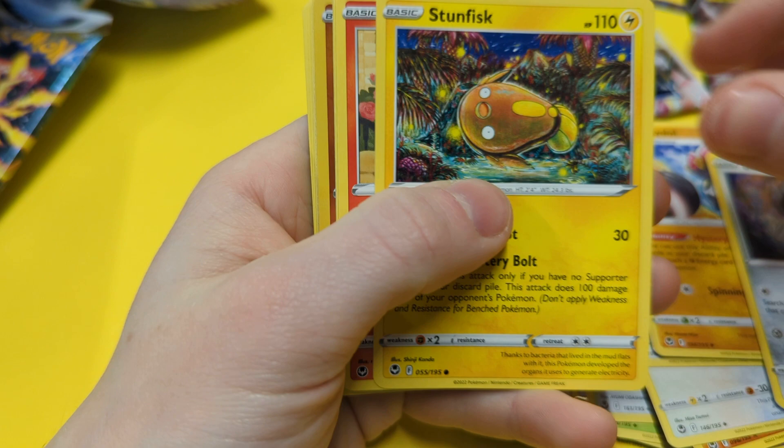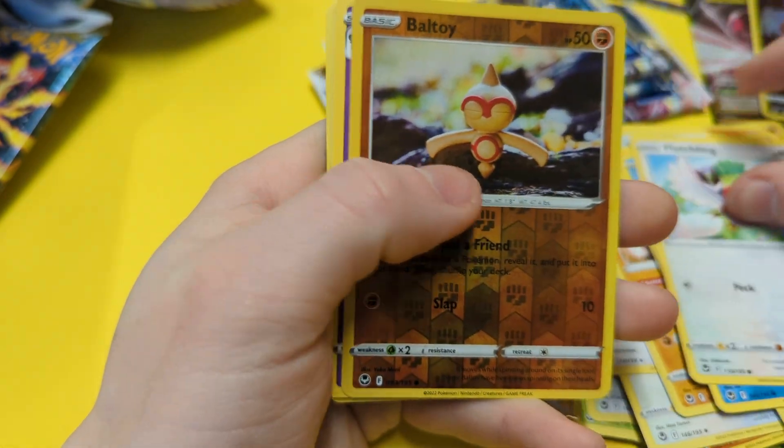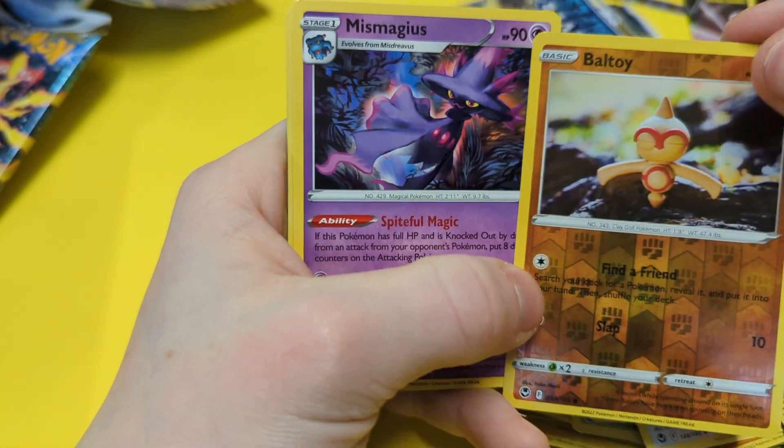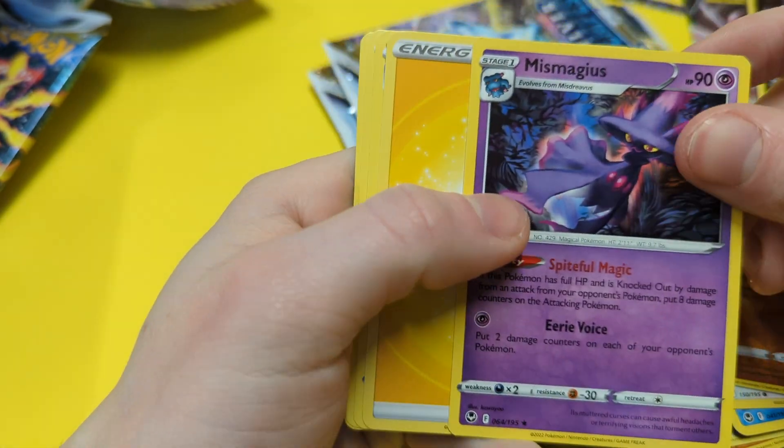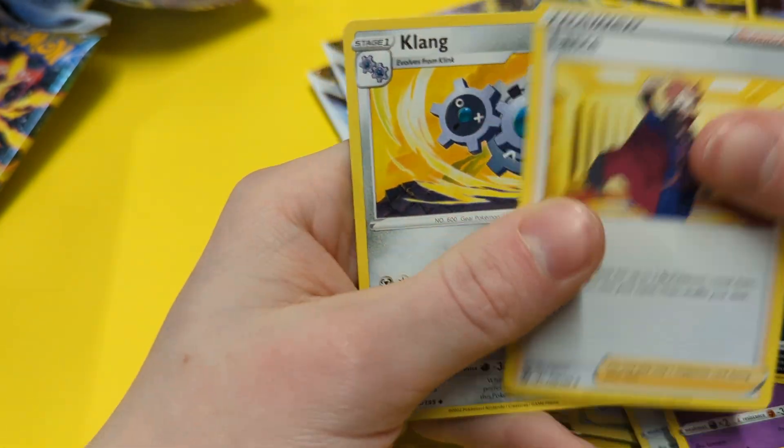Alright, so we've got Beldum, Sunfish, Volpix, Snorunt, Fletching, Velto. Well - Shiny Velto! Mismagius, Hunter Energy, Doxa Packs, Lance, and Clang.